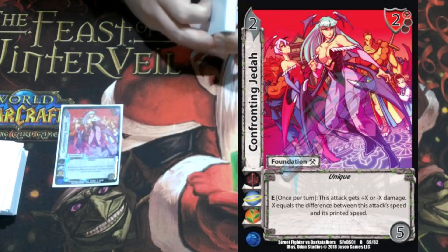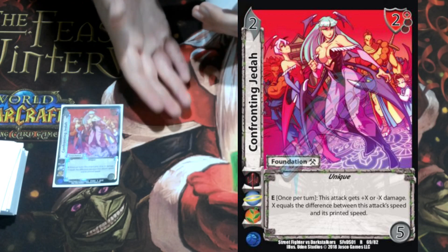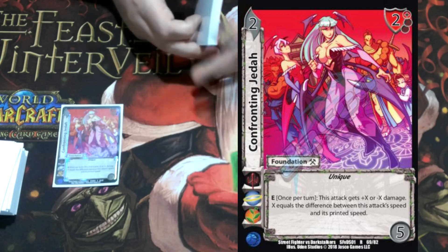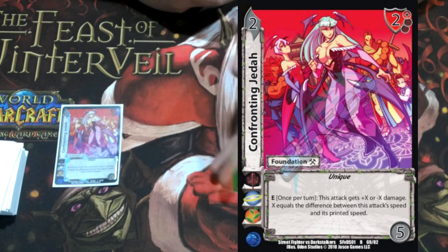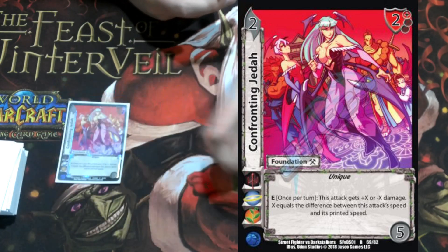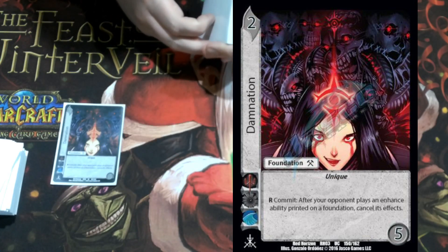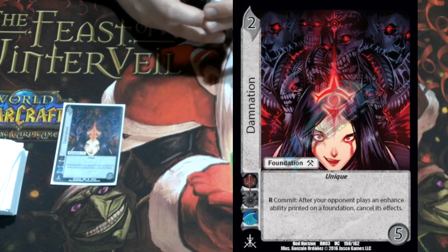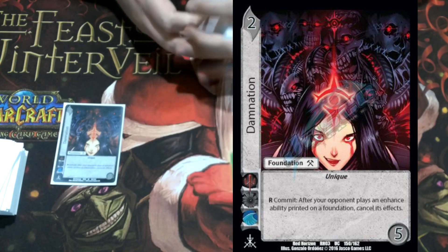On to the one-ofs of our two-diffs — we're playing four one-ofs. We're playing Confronting Jettis since we're playing evil: a two-five, two high block, enhance once per turn — this attack gets plus or minus X damage equal to the difference between the current speed and the printed speed. With Bar Guy's Fang we can use this to give plus five speed, and then our character gives it throw, so it'll be an eight mid for 12 throw with gauge three — pretty insane. We're playing one Damnation: respond commit, after your opponent plays an enhance ability printed on a foundation, cancel it. We want to cancel things that significantly DR us or take us away from our game plan.